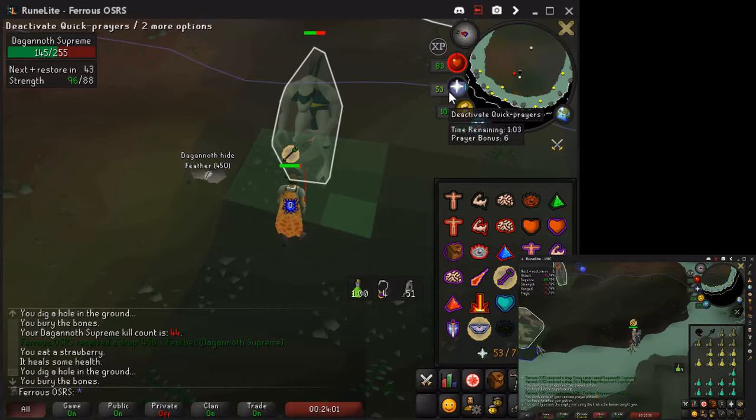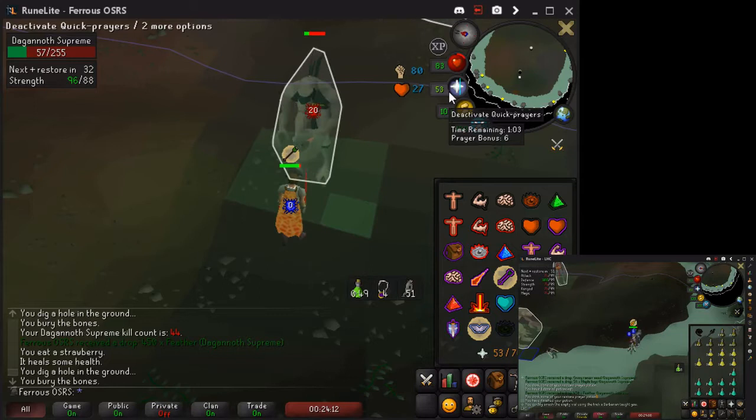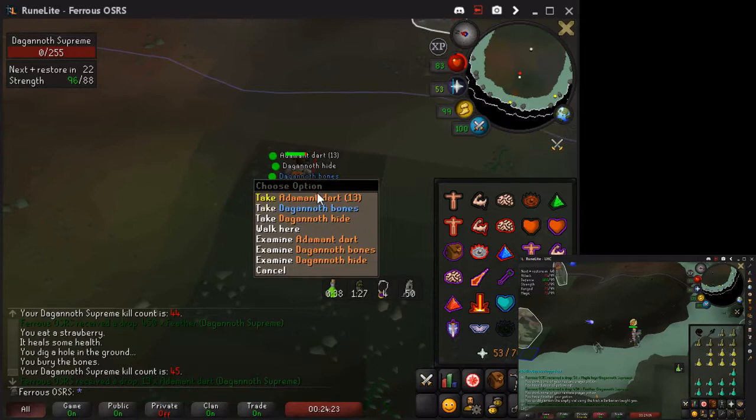The big problem with Camping Supreme is Prime, but Prime actually has a very small aggression range, so you can lure it away on an alt. On your alt, you're going to kill Supreme one time, lure Rex to the safe spot, and pray mage against Prime. Then on the Ironman, you can safely camp Supreme. I was able to get 60 kills a trip and 30 kills an hour with this method.